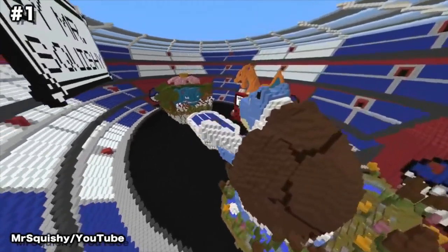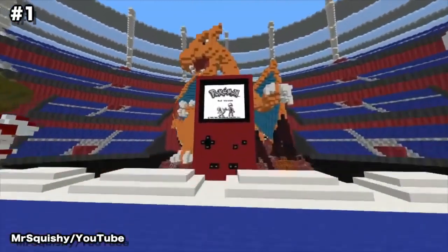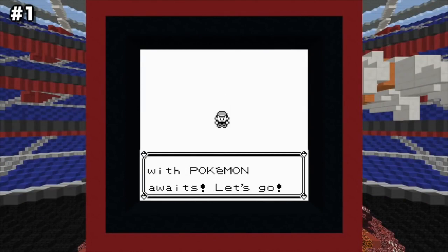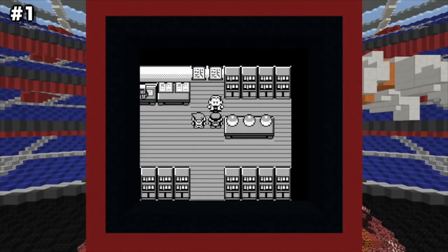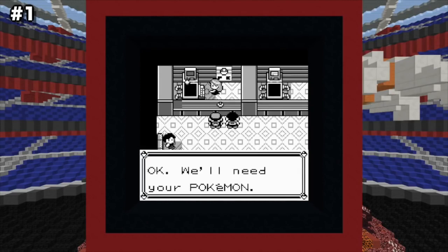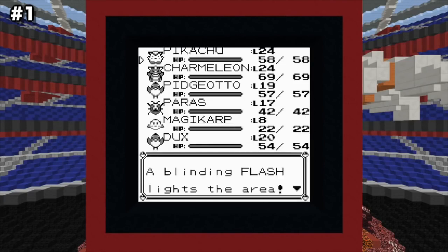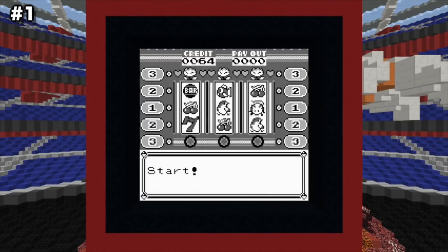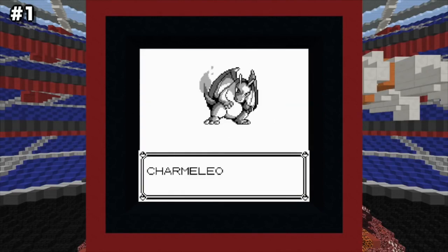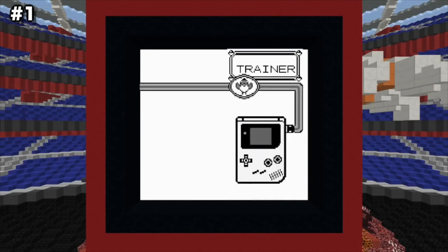Number 1: Pokemon Red. A minecrafter by the name of Mr. Squishy spent over 21 months constructing an exact recreation of Pokemon Red for the original Game Boy, allowing you to do everything you could in the original classic. It's done using over 357,000 command blocks to run commands to make it all work, along with a custom resource pack that takes advantage of tools, each having different textures for each durability state. He started construction immediately after finishing his equally amazing Pacman in Minecraft build. If you're a fan of Pokemon, like Minecraft, or you're still trying to catch them all, be sure to give this one a download today.